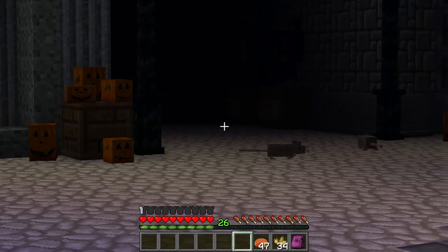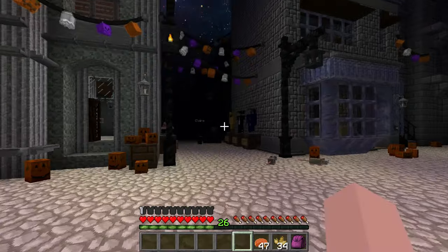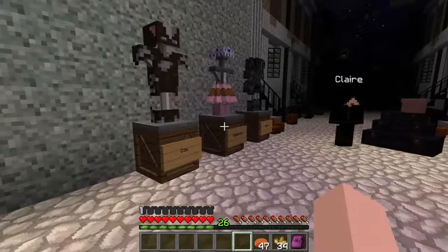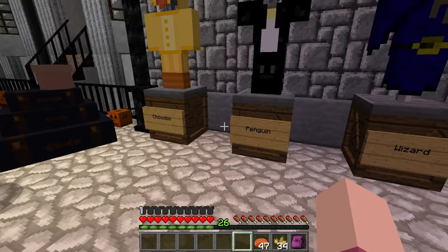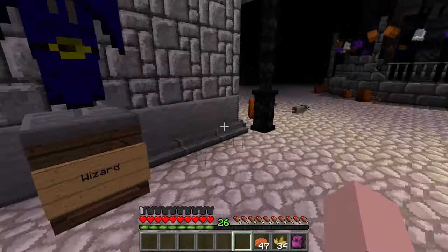Alright, thank you Grim! Now we get to explore the town and see what we can do to help the residents here in Halloween Town. Look at that — there's mice! Look at the little mice. I see someone over there; there's Claire. And there's a bunch of things — a cow, ballerina, knight, chocobo, penguin, wizard, and micees. I love micees.